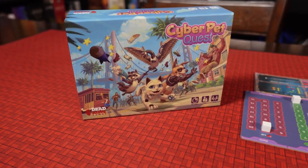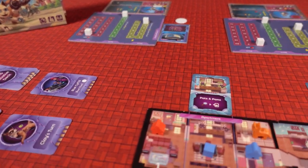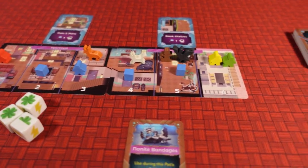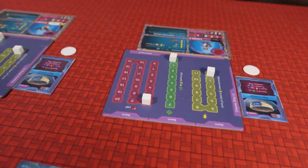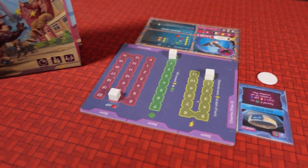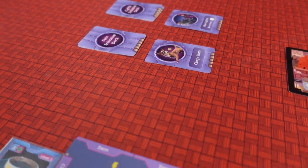In Cyber Pet Quest, you'll be helping Jane, a fully bionic cat, find her owner Howard. But you won't be alone on this adventure — Jane's cybernetically enhanced friends will also be there to help. This co-op takes you through different locations while trying to outsmart your enemies so you can find Howard. You also control the difficulty level, which makes this a great game for families.